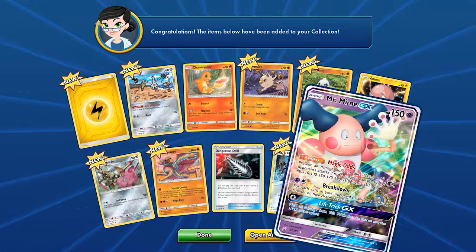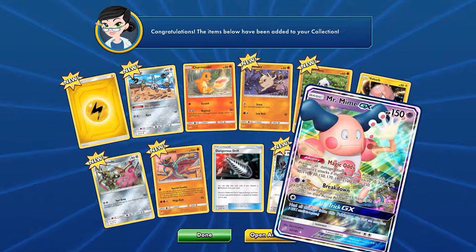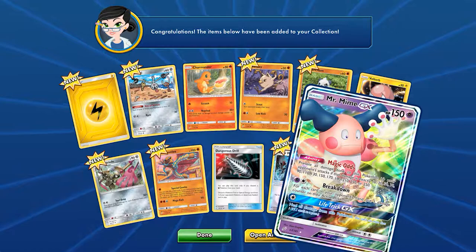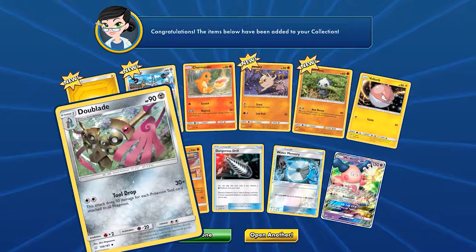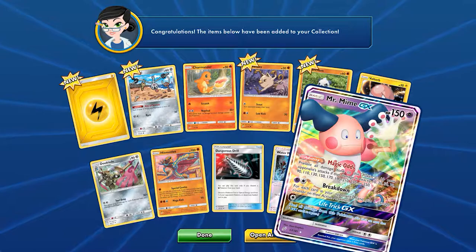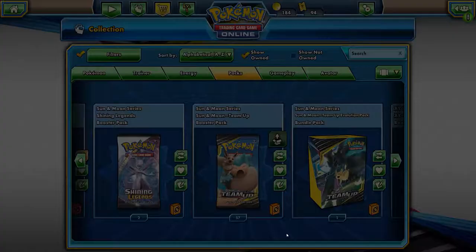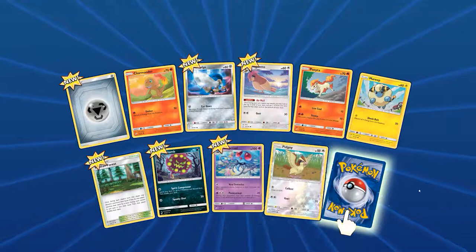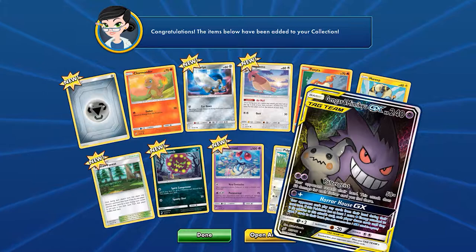We have Mr. Mime GX! I think this card is actually decent because he doesn't let you do any damage for odd things. Pretty sure there's an even version of it too, but pretty decent. Not much from this Pokemon. We got the GX and this tool — drop the blade, could make a deck out of that. We got a Mr. Mime GX — hopefully we can get something for that or possibly build a deck around it.